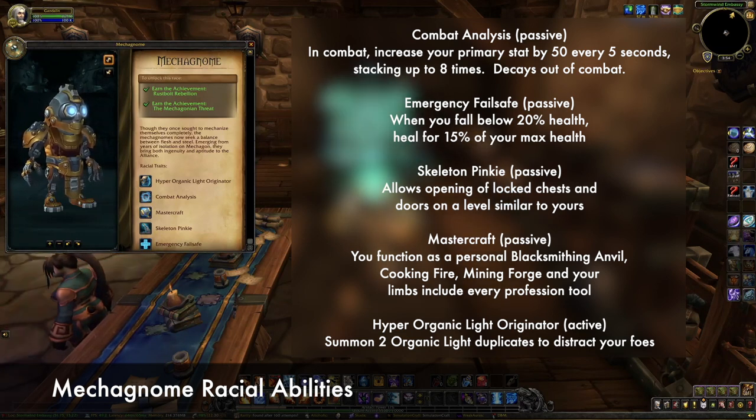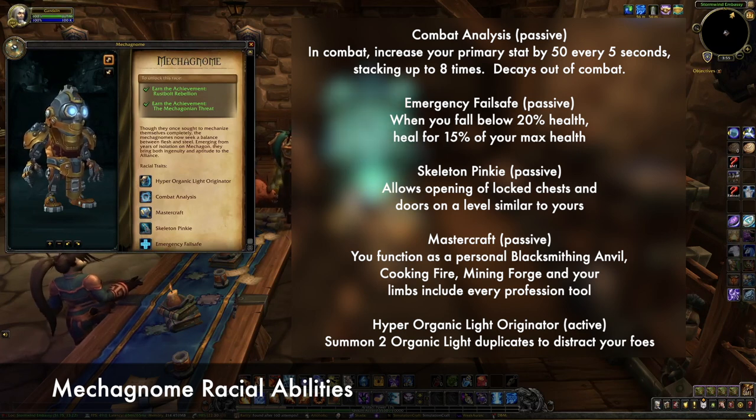Passively, they have a stacking primary stat buff in combat and an emergency heal when they fall below 20% health. They can also pick locks and function as an anvil, cooking fire, mining forge, and every profession tool. They also have an active racial ability that summons duplicates to distract foes.